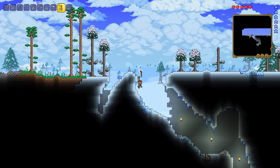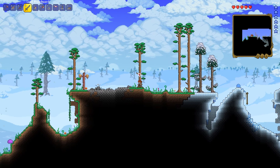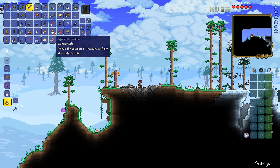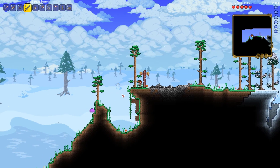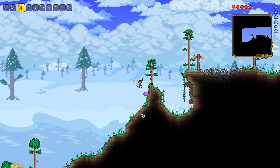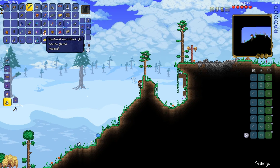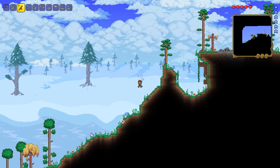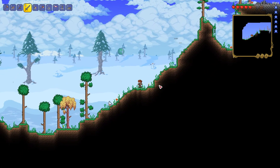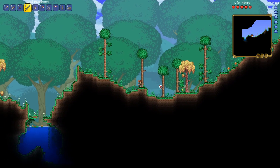I have no armor, and I kind of want to progress in the world a bit. Maybe I should use a spelunker potion — I really should make more of those. I think I picked up some sand. Luckily the oasis is kind of close to my home, so maybe that'll be a good time to go get some sand when I go back home.